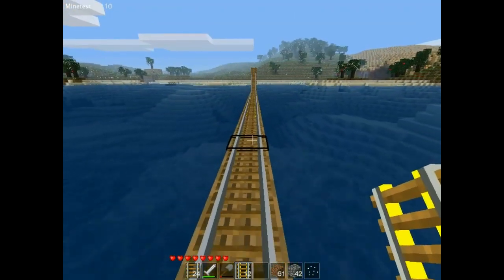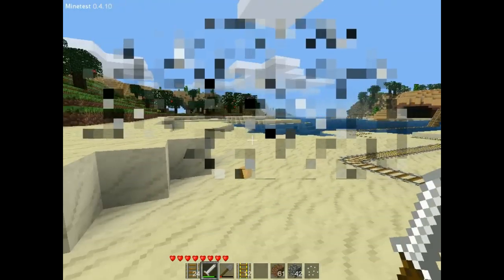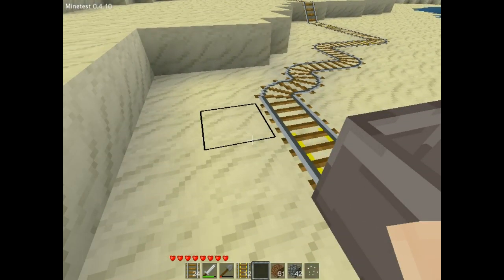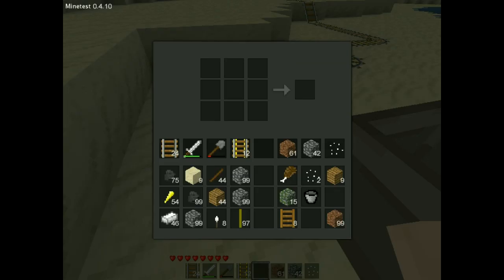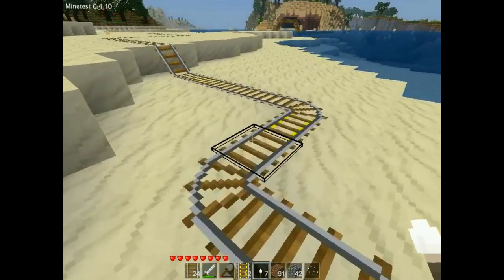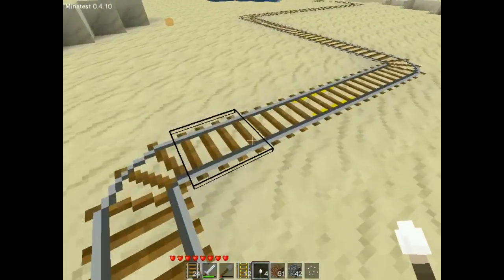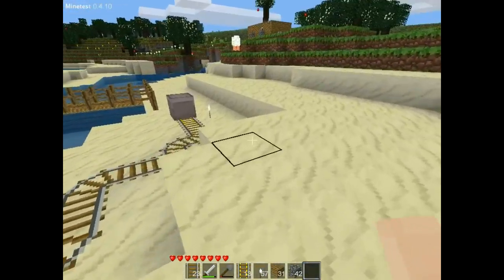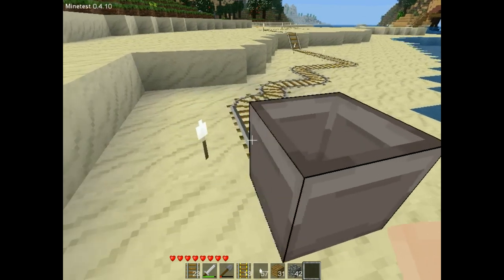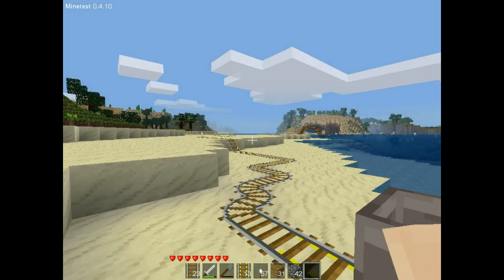Let's go try it out. You know what I forgot? I need to put the mesotorches by each set of power rails — like that. The idea is we'll push the cart and then jump in really quickly before it gets to this first powered rail, and then hopefully the powered rails will take us along all the way through the rail system.